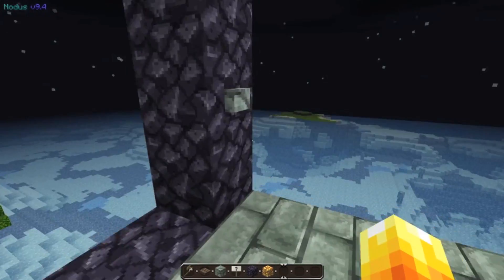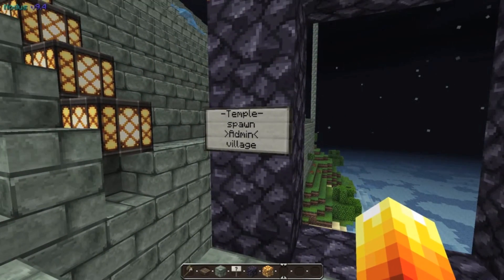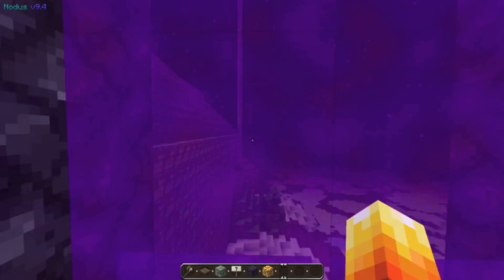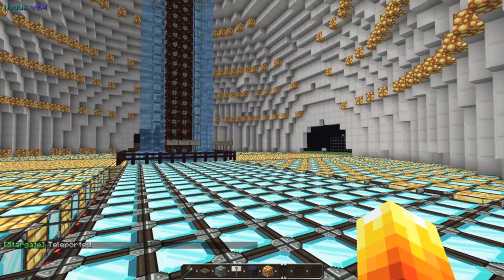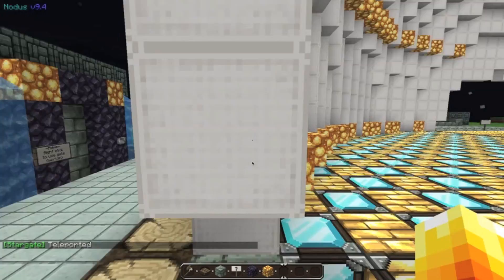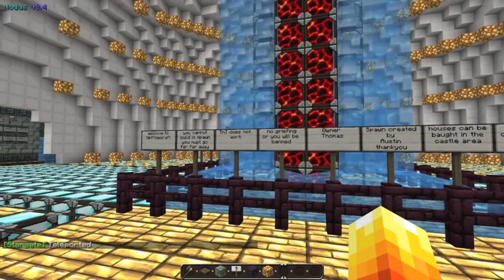These portals are just a fast way of getting around. Go to admin — I need to change that. So here we are at spawn. This is the spawn. Slash spawn to get back to spawn.